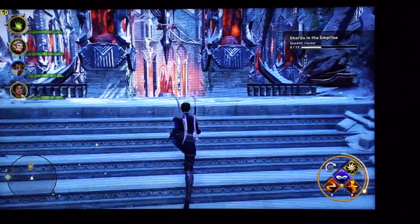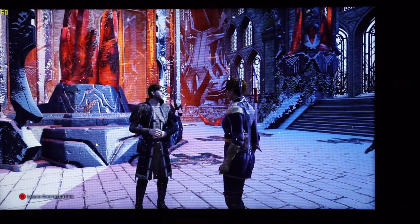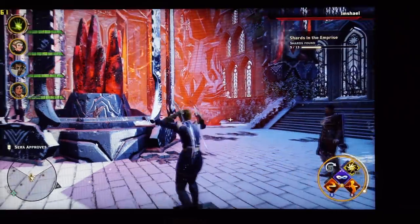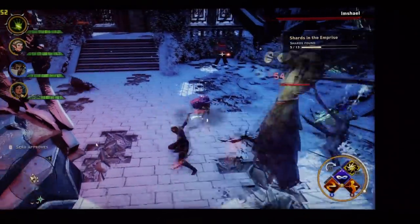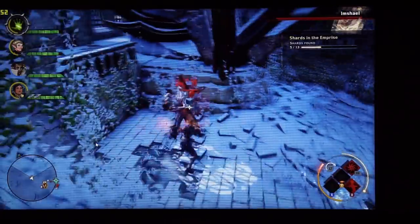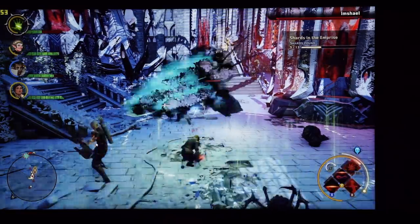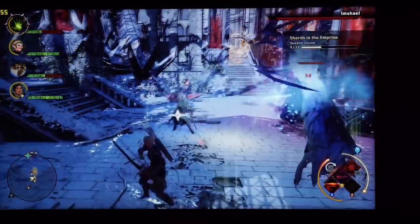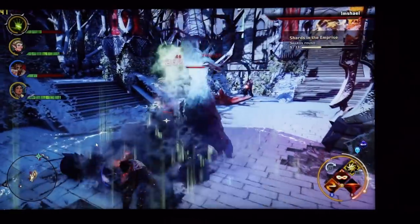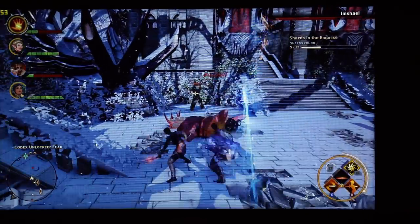We're about to go into a boss fight here, so this should be pretty demanding in terms of what it has to render. It's certainly holding up with the frame rates, considering how busy things are. The poor rogue is getting knocked to the floor. Dropping down at worst to the upper 40s, around 50fps — and this is on pretty high settings for a very demanding game. Dragon Age Inquisition in a boss fight, pretty far into the game, and it's looking good.